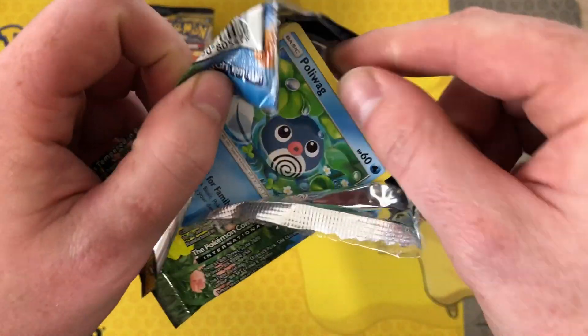And behind that we have Triple Acceleration Energy — yes! I don't know if this is the most expensive gold card in the set but it's got a random black dot — what?! That is a print right there. I don't know if that's on every Triple Acceleration Energy but there's a black dot printed on the board.